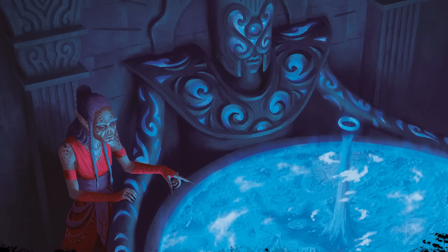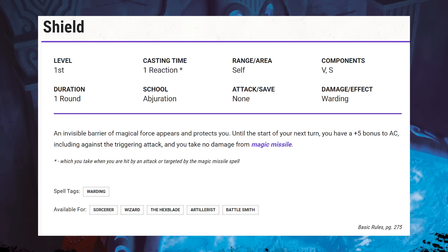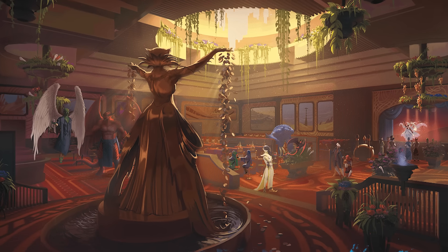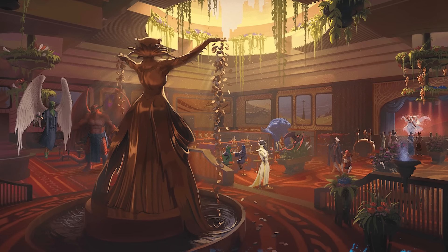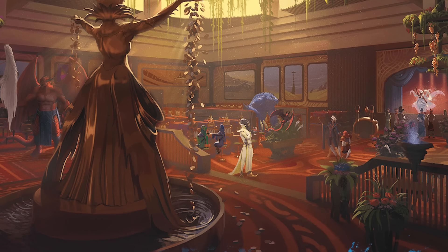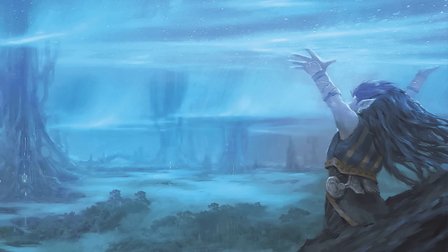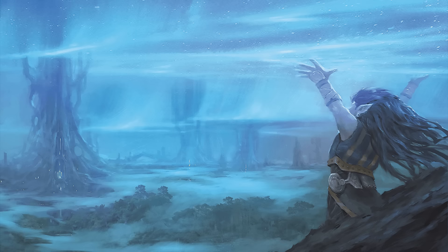I'll start strong with one that I think just about everyone can agree upon, and that is Shield. Shield is available to sorcerers, wizards, hexblade warlocks, and artillerist and battlesmith artificers. It costs one reaction, taken when you are hit by an attack or targeted by the magic missile spell, and it lasts for one full round. The text reads: an invisible barrier of magical force appears and protects you. Until the start of your next turn, you have a +5 bonus to AC, including against the triggering attack, and you take no damage from magic missile. This spell is exceptionally good.